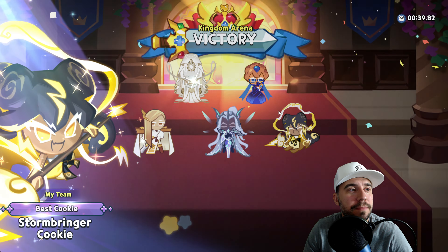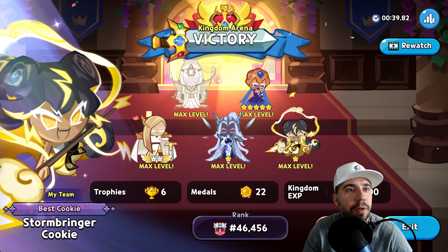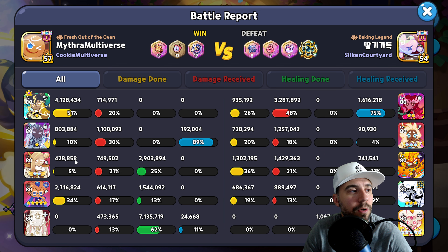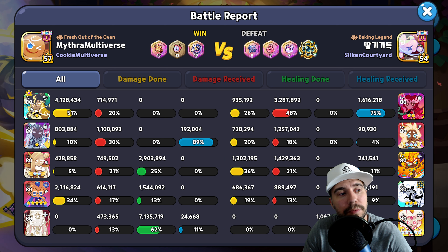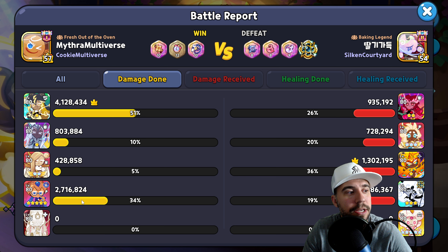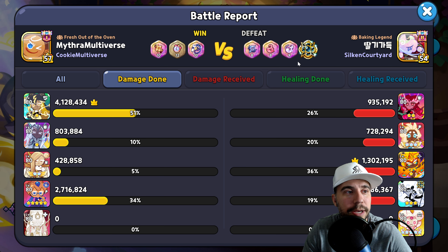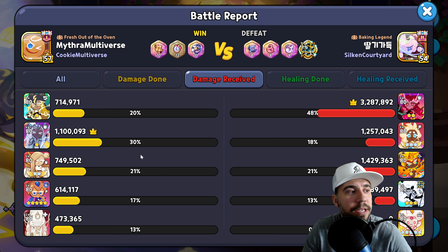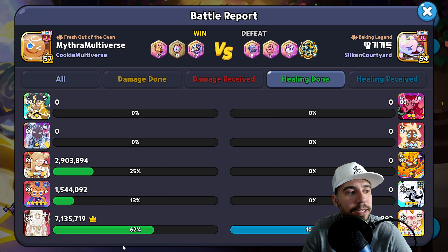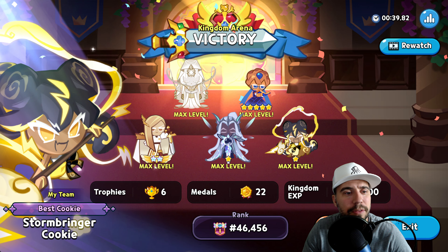There you have it — a quick high level overview. You can see the stats and how these things work. We're doing 34% with Blueberry, and 51% there — good stacking in terms of the way that works. Damage done is four million, about half each. Damage received is mostly on Elder Fairy. Healing looks great there.